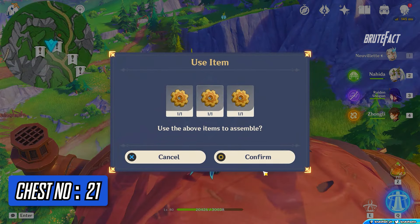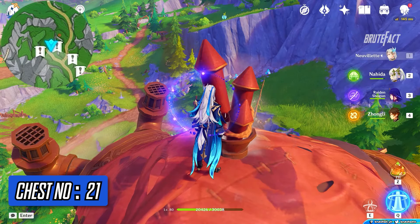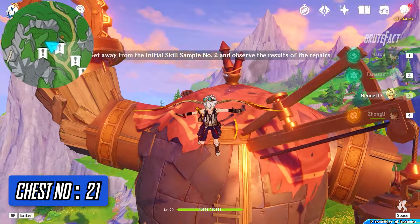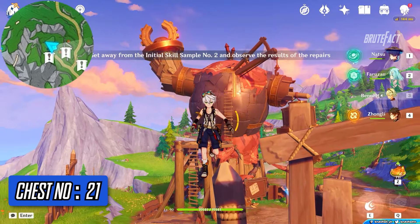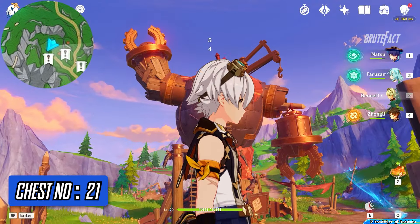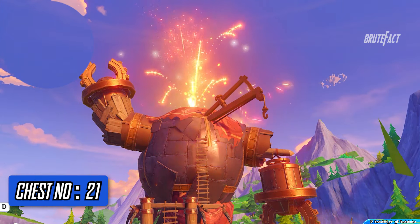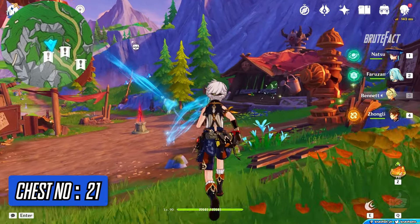Assemble the gears to make a firework. Apply Pyro on it and wait for a moment. Enter the Hydro Vortex again and collect the chest.